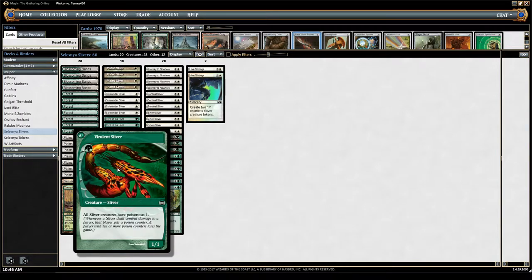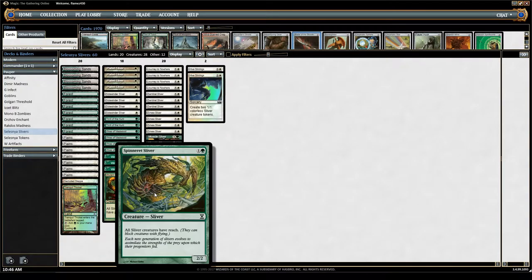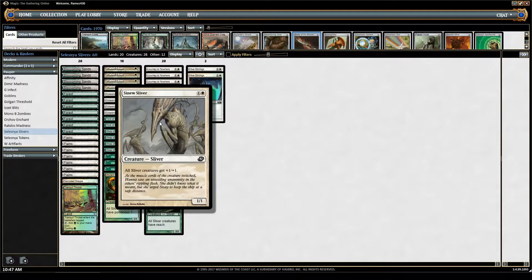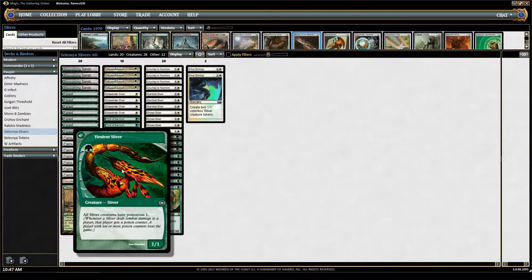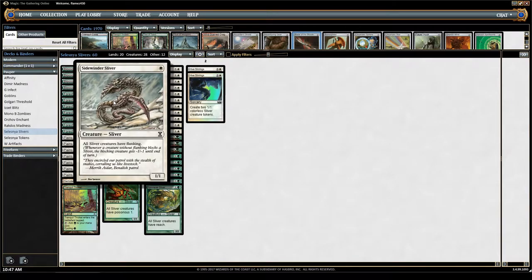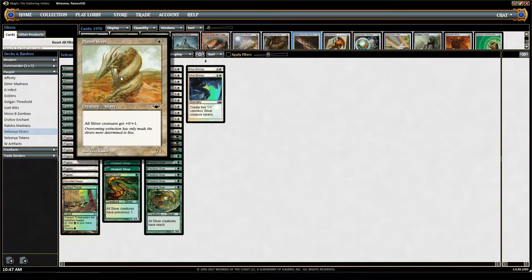The green creatures are Virulent Sliver, Muscle Sliver, Predatory Sliver, and Spinneret Sliver. This is actually why the deck is called Slivers — every single card affects the others. Sentinel Sliver gives all my creatures Vigilance; Sinew Sliver gives all creatures +1/+1; Muscle Sliver also gives +1/+1; and Predatory Sliver gives +1/+1. All slivers get Reach from Spinneret Sliver. Virulent Sliver gives everything Poisonous as an additional win condition. There's also Flanking, an old-school ability where creatures blocking slivers without Flanking get -1/-1 until end of turn.